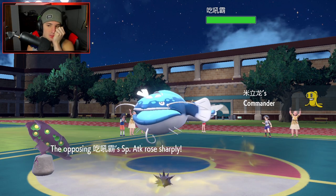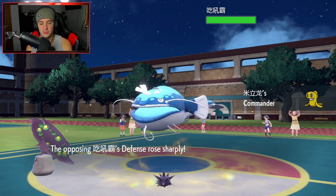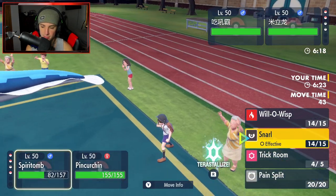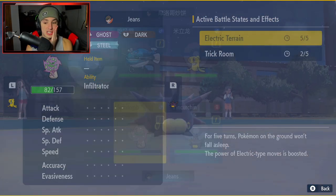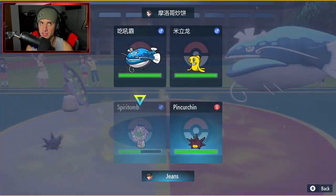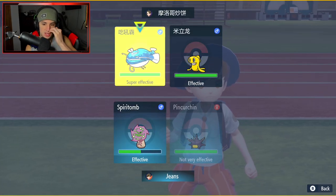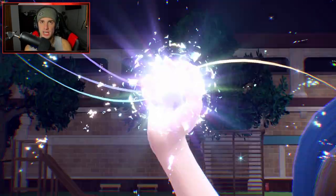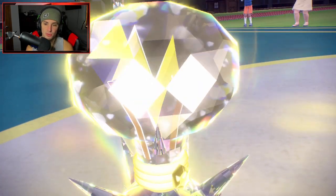We do have the Eject Button on Pincurchin. I can't Will-O-Wisp because I believe it's Electric Terrain - which stops status moves. Actually, Misty Terrain stops burns and status conditions; Electric terrain is big time for blocking sleeps. I'll take that all day. I'm gonna Terastallize Pincurchin while Trick Room is still up - double the damage with Thunderbolt. Pincurchin has a great special attacking stat, so even with a special defense boost we do a nice chunk of damage.